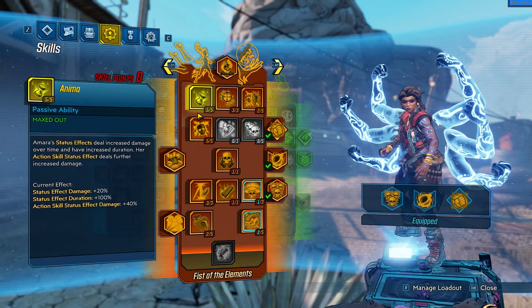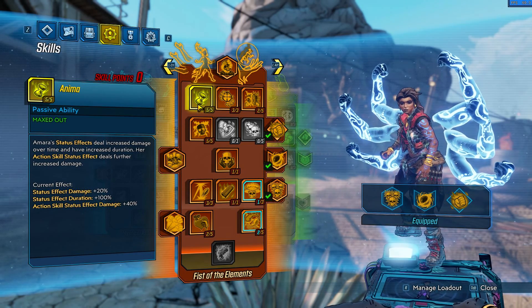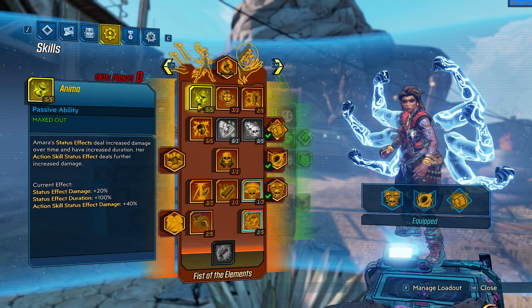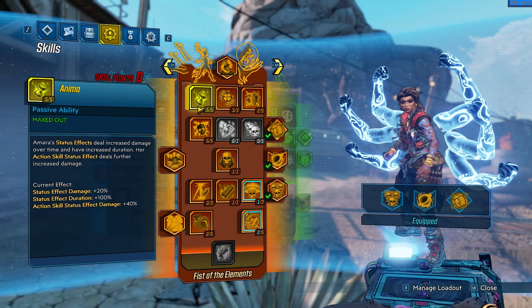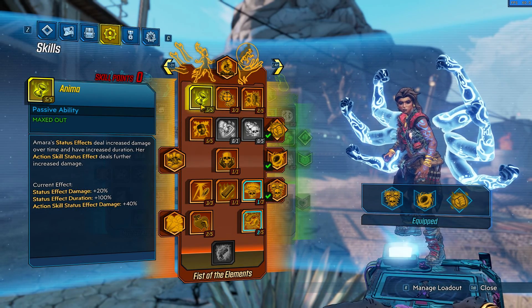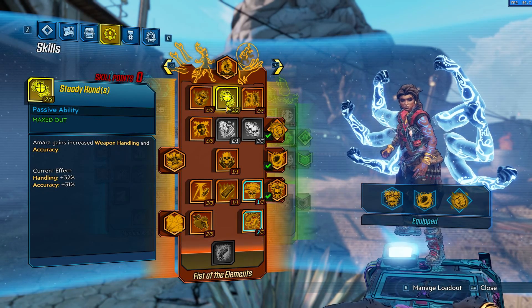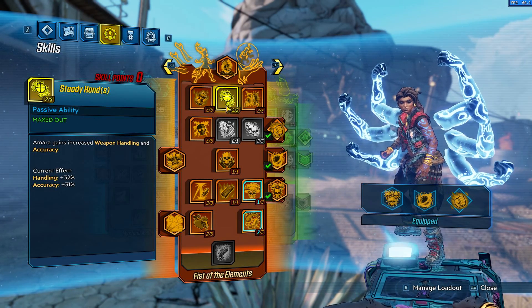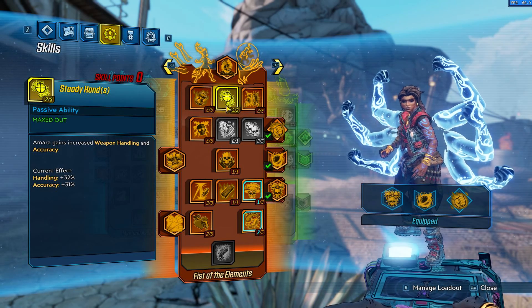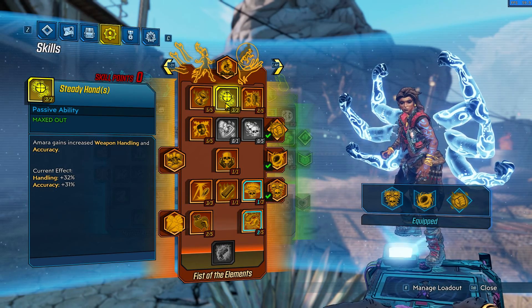For leveling, first of all I set Animal to 5 of 5 — status effects deal increased damage, so I think that's a nice skill to take. Then we take Steady Hand, which gives Amara increased weapon handling and accuracy. That's a nice skill to set.